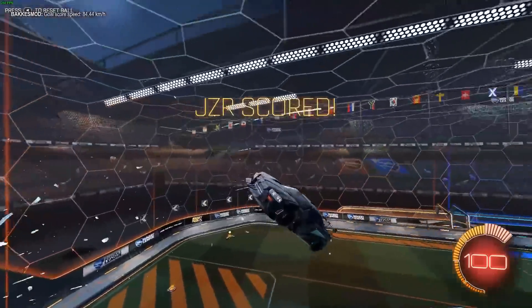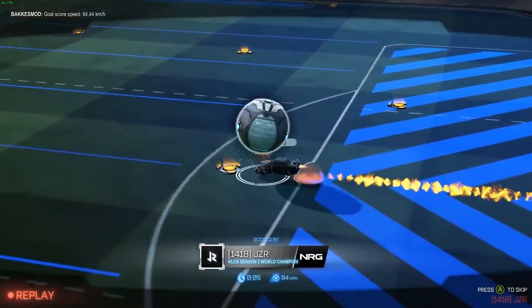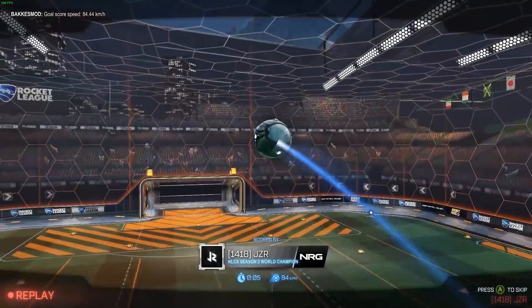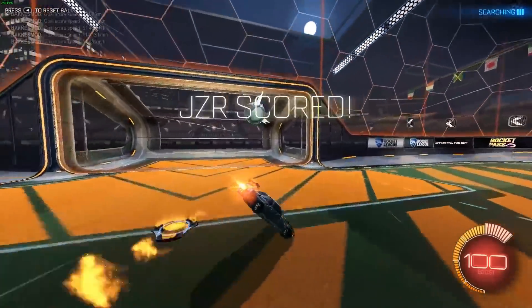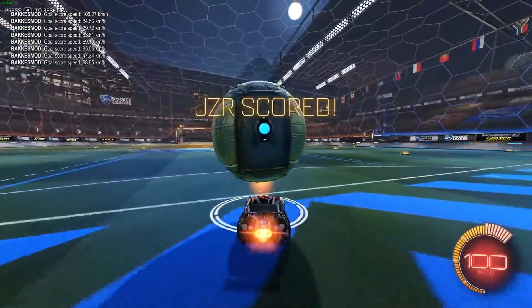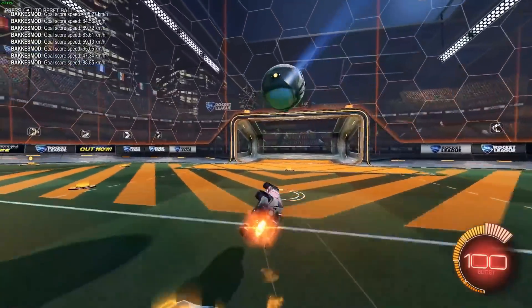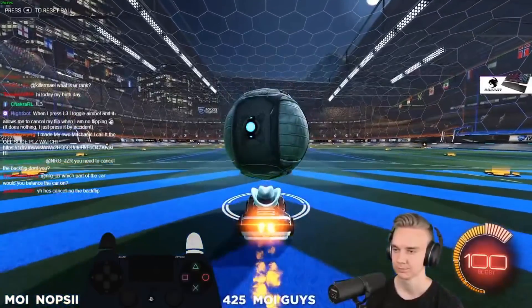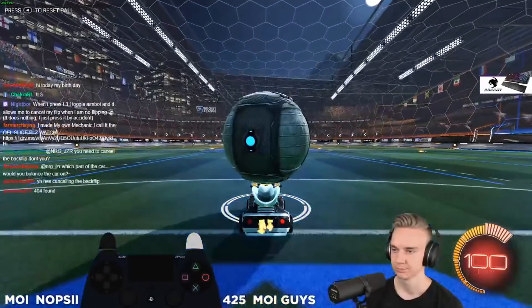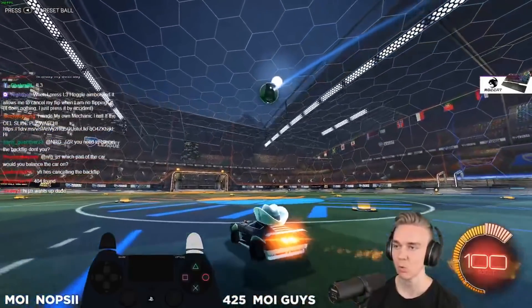Jaycer has said some players can do this flick without using directional air roll, but I think it's just because their cars naturally roll on the flip cancel due to high sensitivity and doing the cancel in a slightly diagonal direction. Either way, I think it's actually easier with the air roll. Another thing worth mentioning is the position of the ball on your car. Unlike a front flick, I found this flick is more powerful if the ball is near the center of your car, because the backflip actually moves your car away from the ball, so having the ball near the center makes it easier to launch it high in the air.